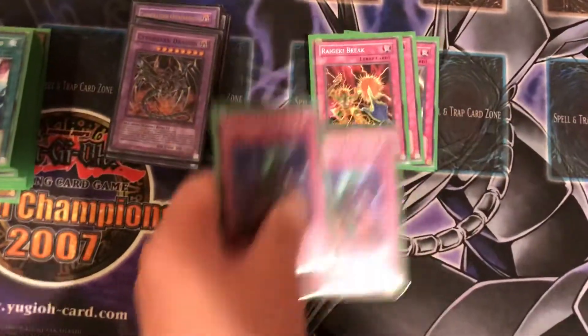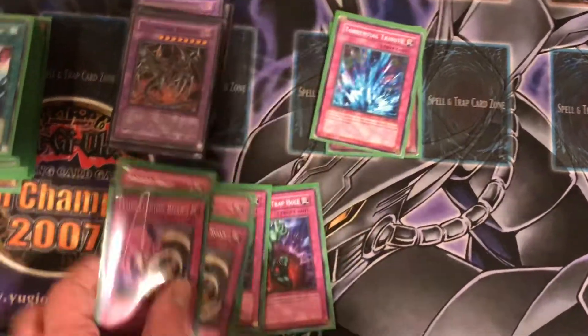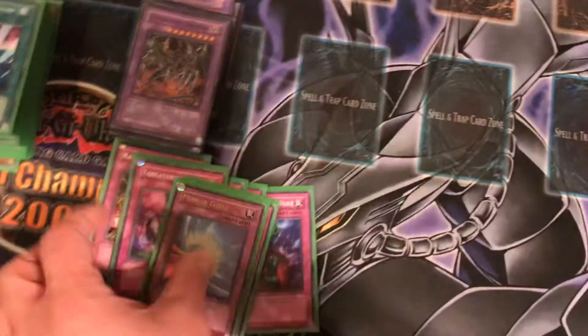Now for the trap cards: you got two Bottomless Trap Hole, two Raigeki Break, two Threatening Roar, one Torrential Tribute, and one Mirror Force.